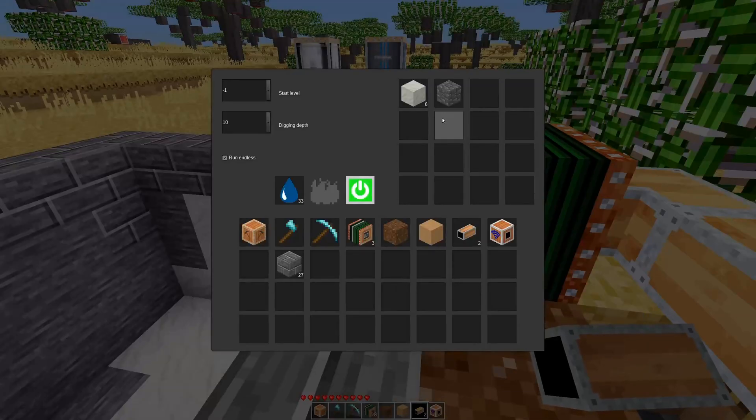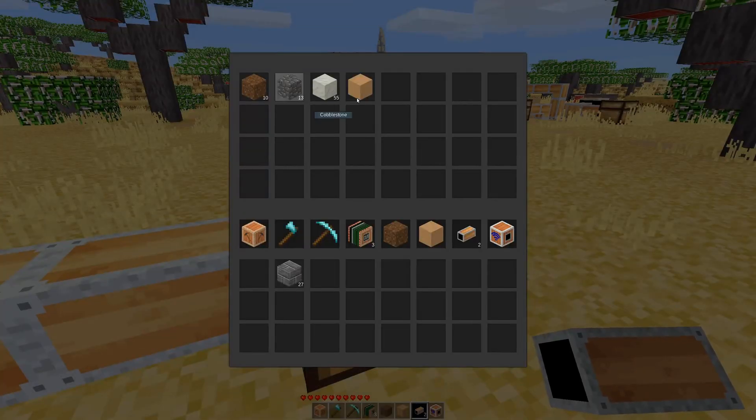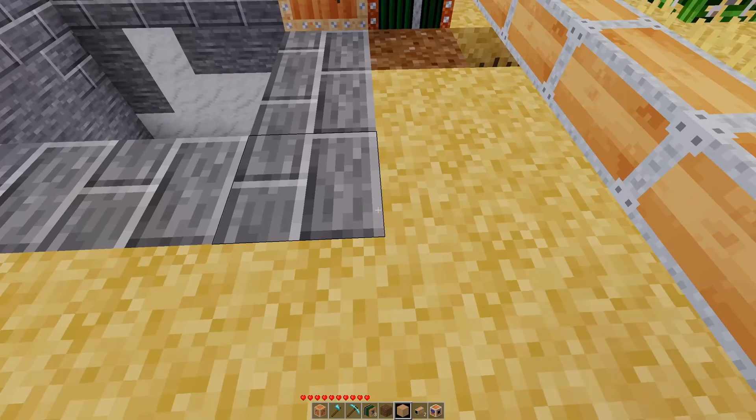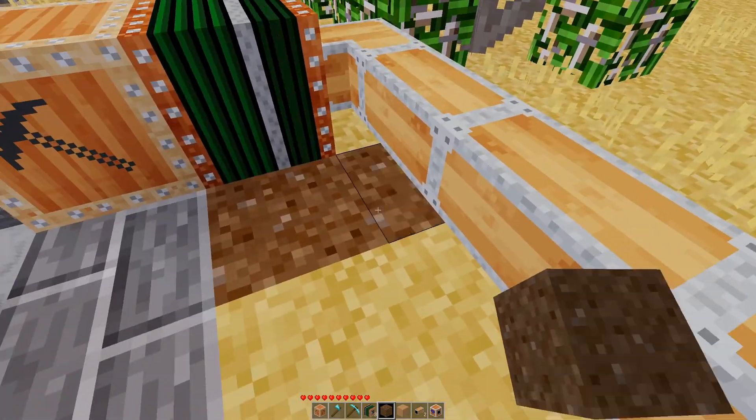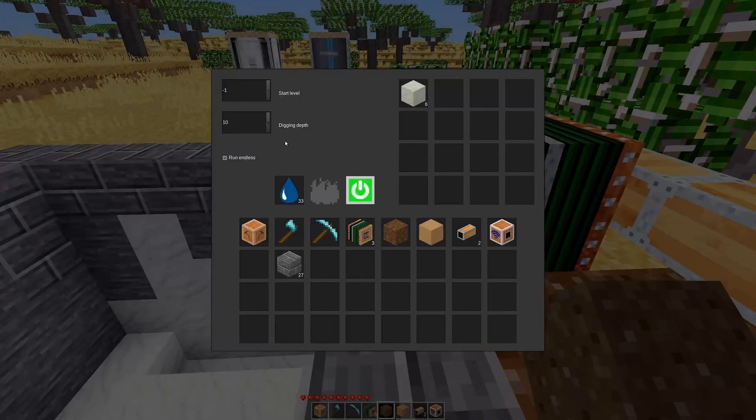Now it'll pull the items out of the quarry and throw them through the pipes into this chest right here. That's pretty neat. Let's take another look at the quarry settings.